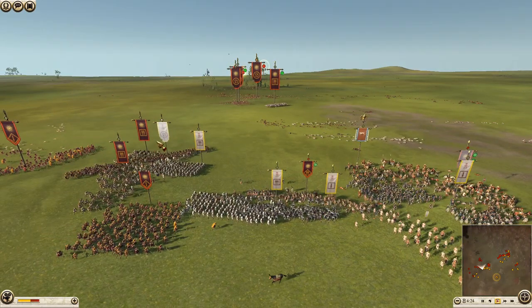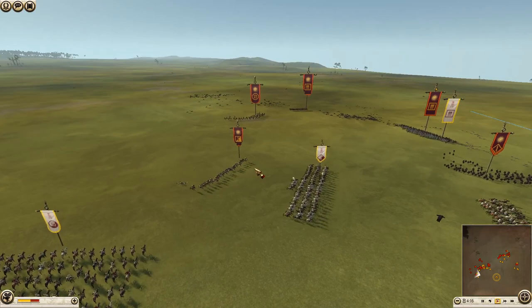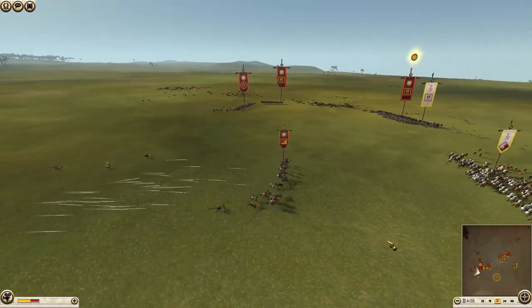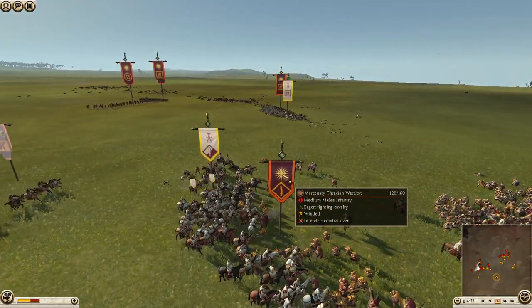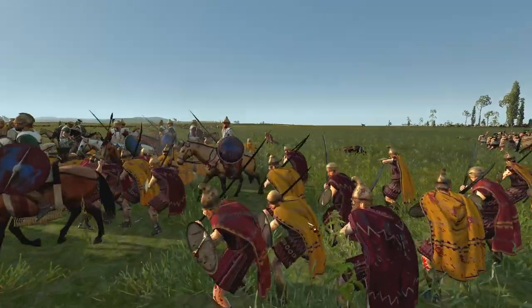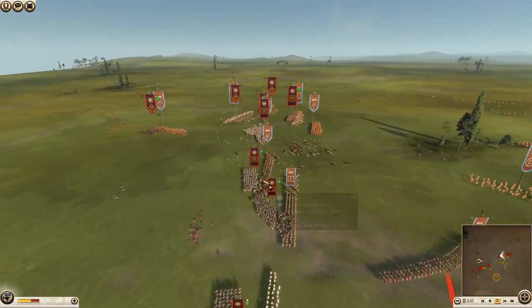The pikemen are losing decisively and will probably break as well — they're pretty shaken. The Balearic slingers got caught out and someone got killed there. I'd say Carthage has won the cavalry battle — if this is all Macedon has left, he's in trouble and it looks like it could break soon. The Thracian warriors got hit by a pretty good cavalry charge — they have no shields and very little armor, they're just a shock unit. The Iberian cavalry really need to get out before those swords start swinging.